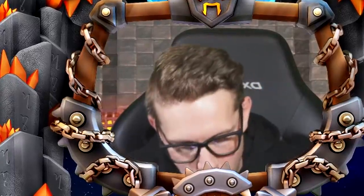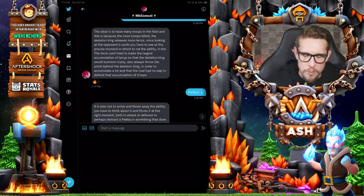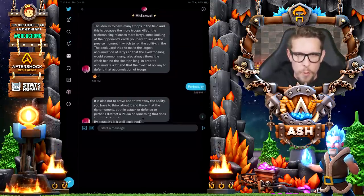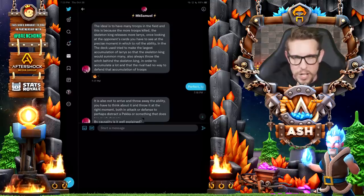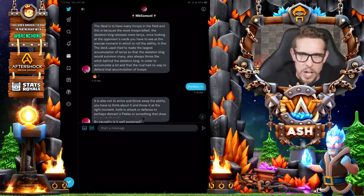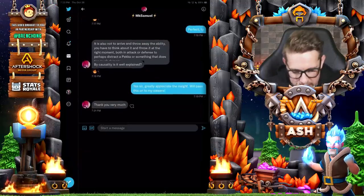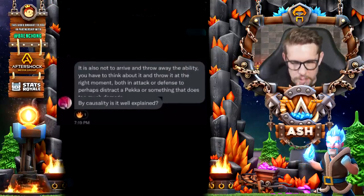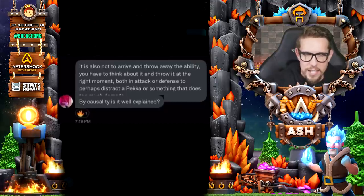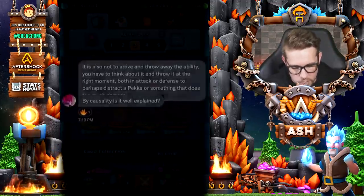I have some words straight from the pro with advice for you guys — you can pause and read it. Again, using the combination of the Skeleton King with the Witch, having the Skeleton King in front of the Witch, and using those dead Skeletons to charge up his ability is a dynamic combination — also with the Skarmy. He also notes using the special ability carefully on defense, such as against units like the PEKKA, or on offense when fully charged up.